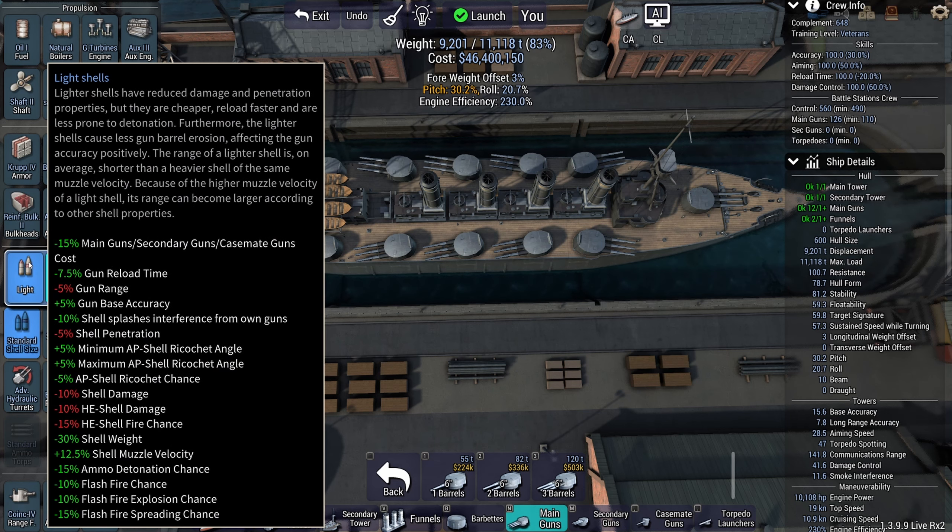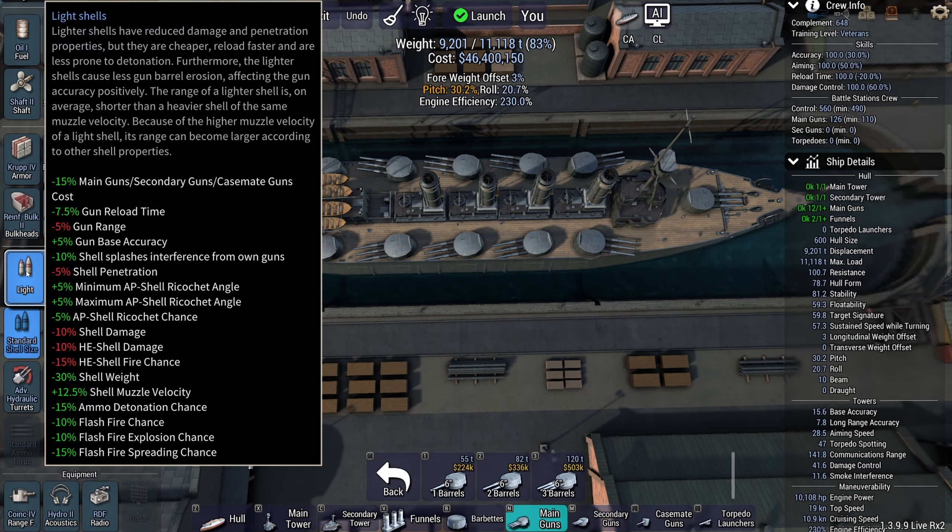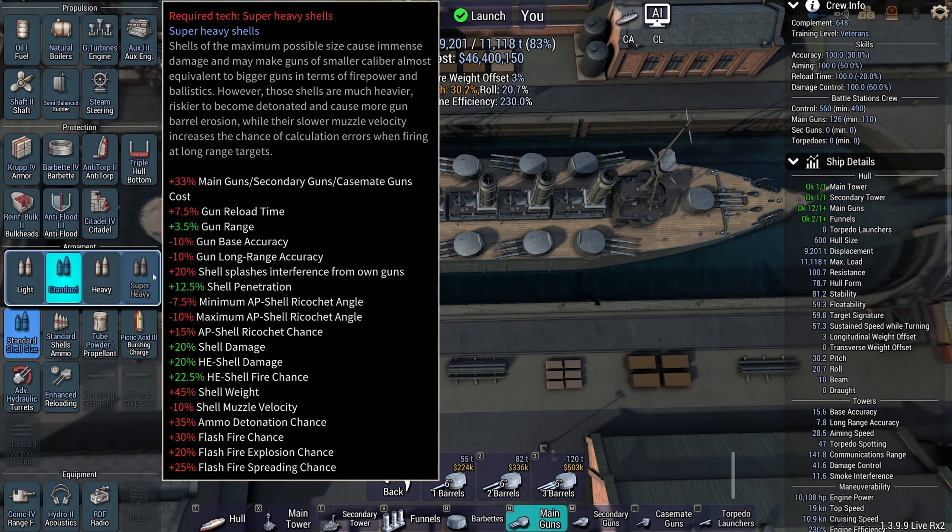Less splash interference from own guns could be useful, but also less HE damage and less shell damage overall. We'll go heavy shells.